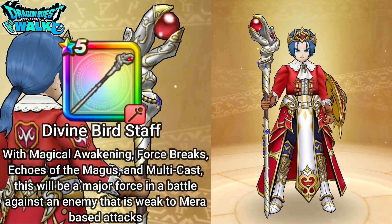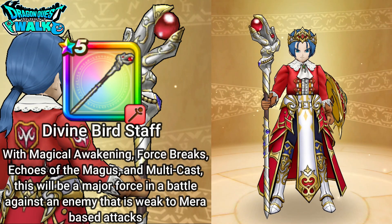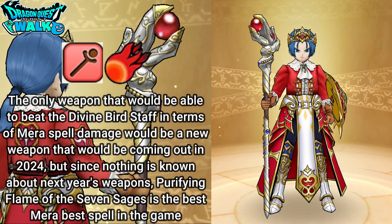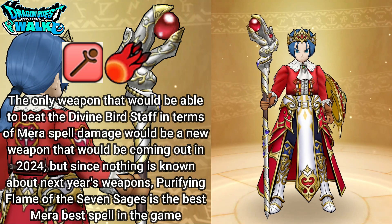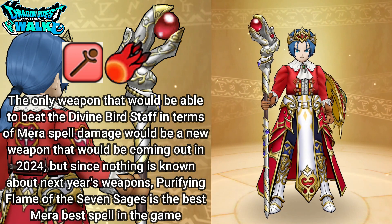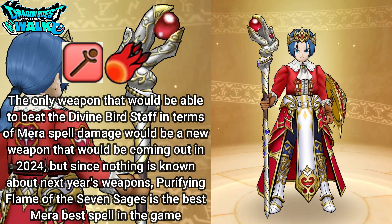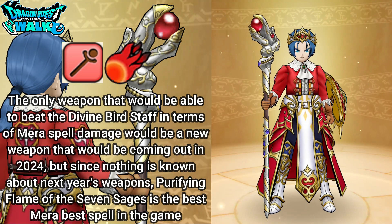With Echoes and Multicast, possibly casting four of these spells in a row is going to be quite good, especially in a battle against an enemy weak to Mera. The only thing that could beat this is if a future banner — like the New Year's banner — brings out a Mera spell-based weapon even more powerful than this one. But as for now, this is the best Mera spell I have against a single enemy in this game.